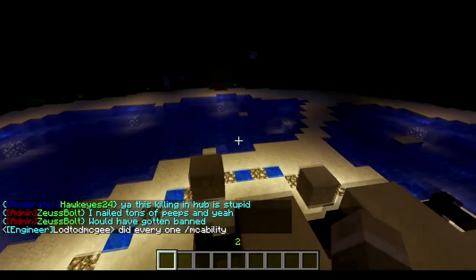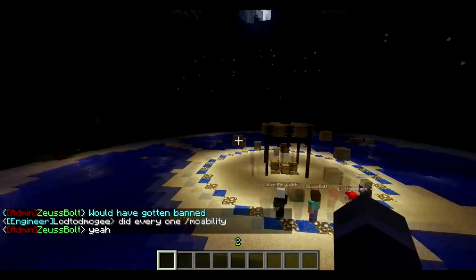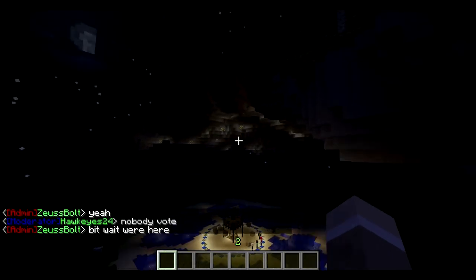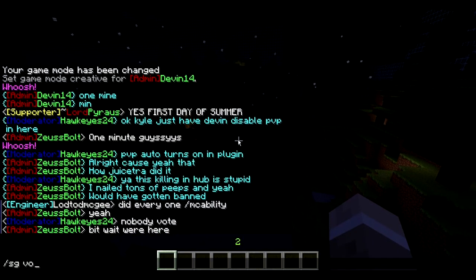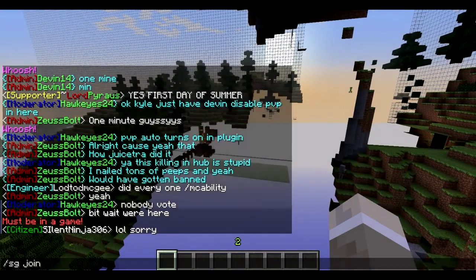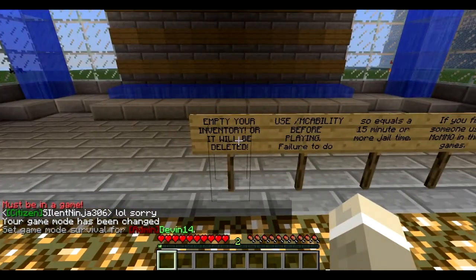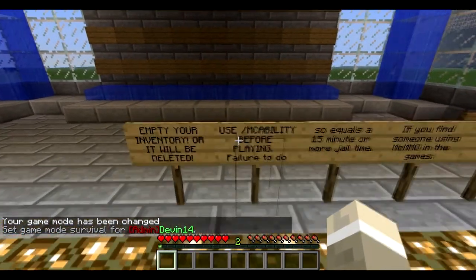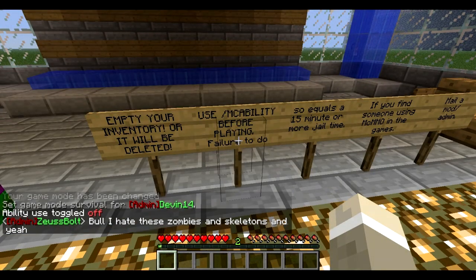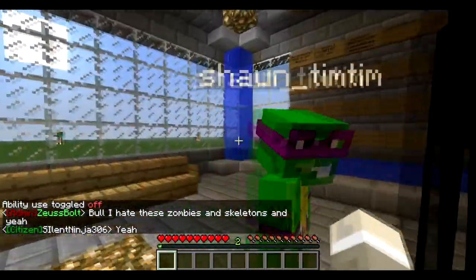Why did you guys join? That's not good. There's a 22-second grace period where you cannot kill people. So that's good. And remember to empty your inventory or it will be deleted. And be sure to use slash MC ability — turn it off. And then it equals jail. All that good stuff.